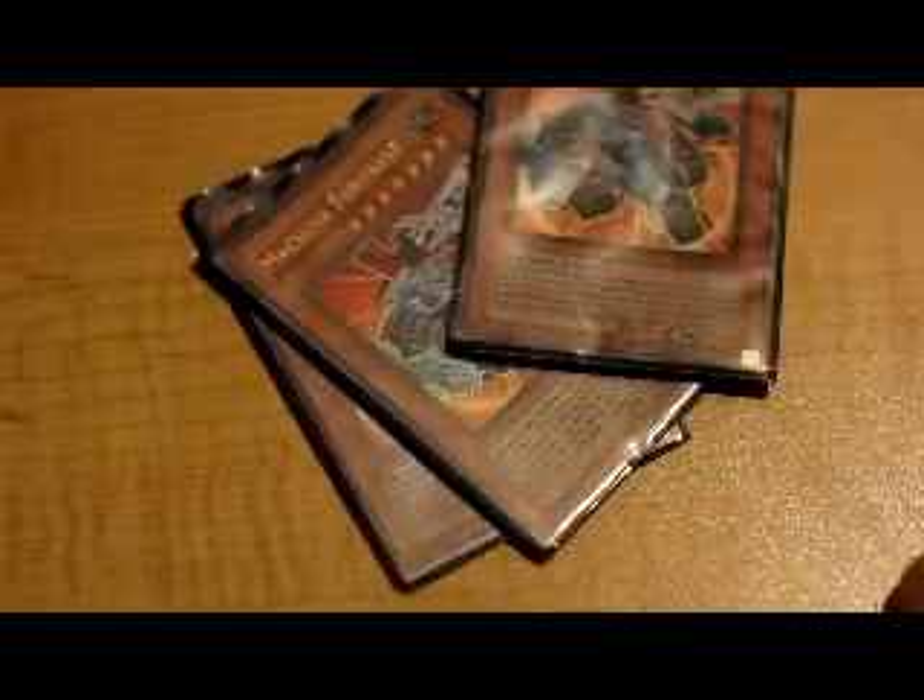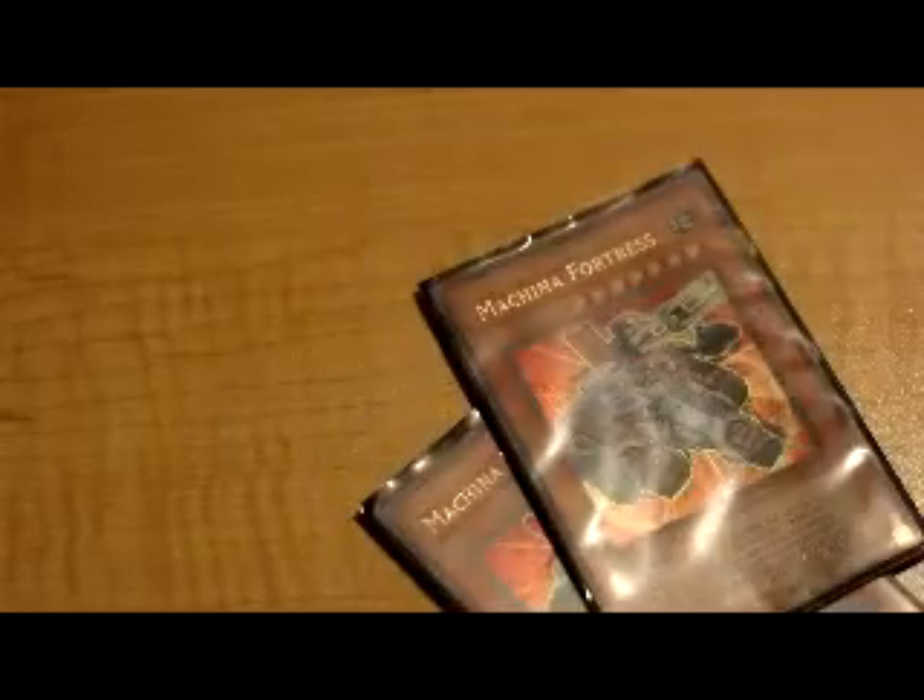Three Fortresses — 2500 ATK beat stick, extremely and wonderfully easy to summon. I love this card. If it's destroyed by battle you pop one monster. If targeted by a monster effect, you look at their hand and they discard one card — it says randomly, but how can you randomly discard one card if you're looking at their hand? That doesn't work like that.